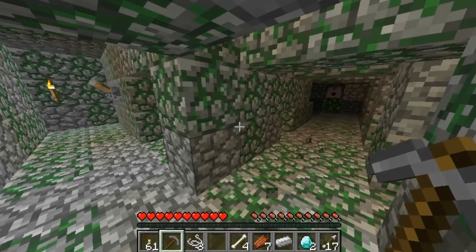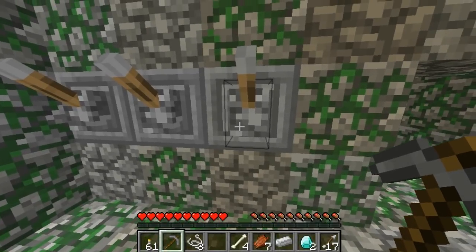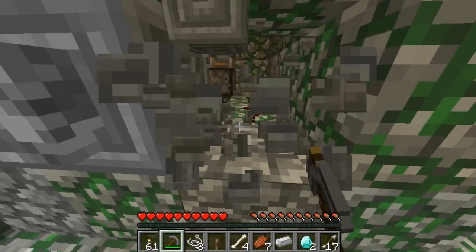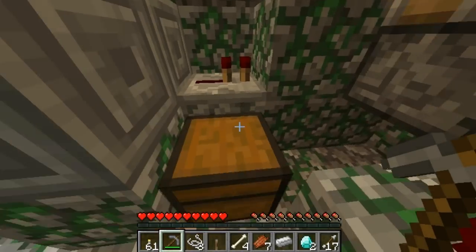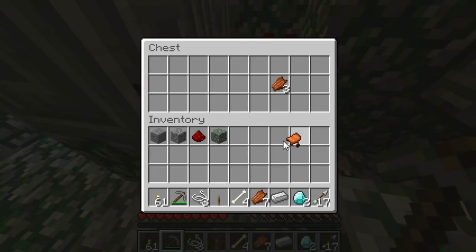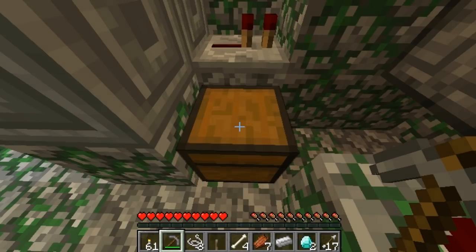So on this other side of the lever, there's a hidden chest behind the wall. What I would just do is break through it instead of messing with the redstone code thing, and get back here like this. I got a saddle and three rotten flesh. You can get better rewards in these chests — you can get emeralds, iron, diamonds, gold, saddles, rotten flesh, or bones.